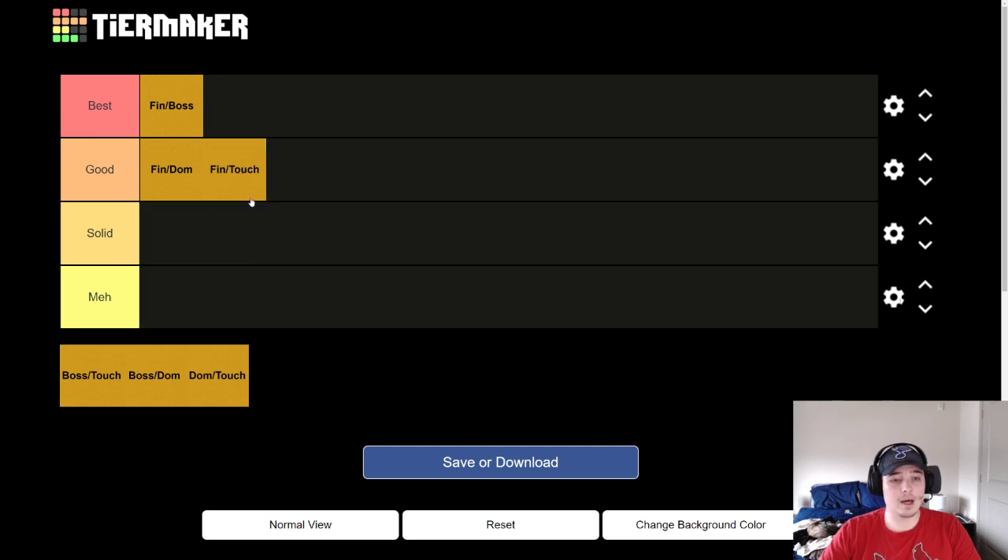Then there's Fin Touch in this good tier. Touch was kind of the worst of all the gold skills in our tier list, but that's one of the reasons why Finesse in my mind is the number one gold skill — because you can pair it with any of these skills. Sure, maybe Fin Touch is slightly weaker than Fin Dom and Fin Boss, but it's still going to be a solid set for you for a while. Finesse Pitcher just works with everything. You don't have to worry about it being a major weakness on your team if you have Finesse Pitcher.